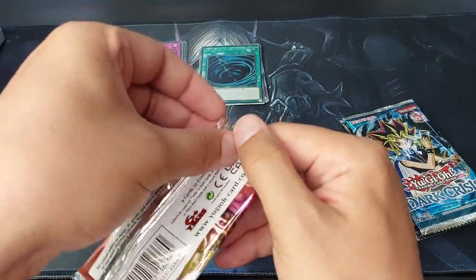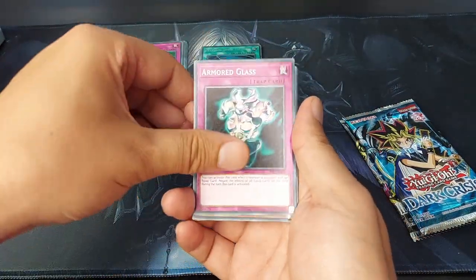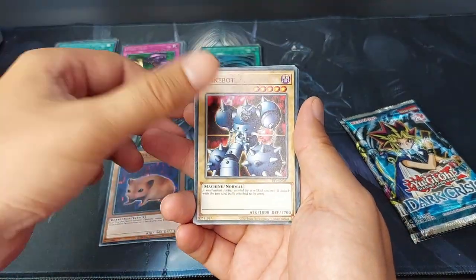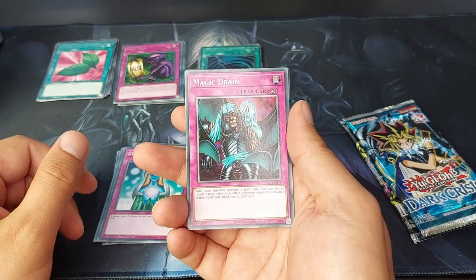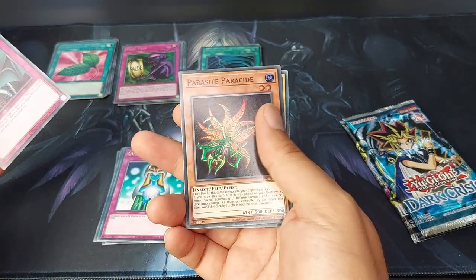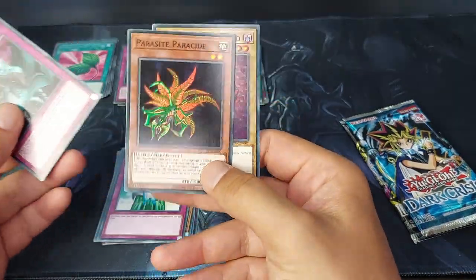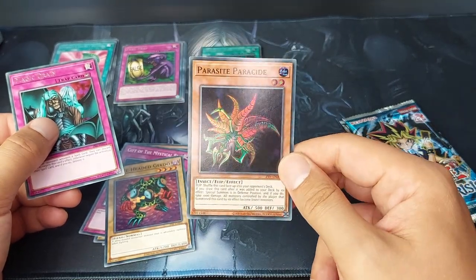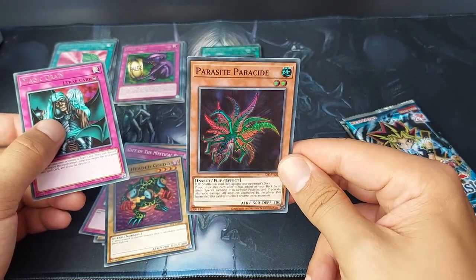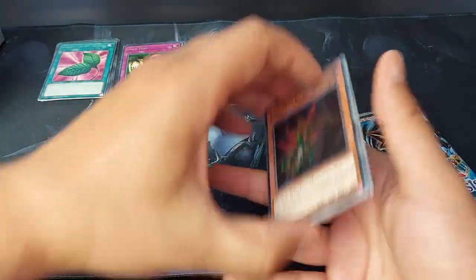Pharaoh Servant. Three to the front: we have Armor Glass, Bubonic Vermin, Spike Bot, Invitation to a Dark Sleep, Sky South, Gift to the Mystical Elf. The rare is a Magical Drain, and Parasite Parasite and a Three-Headed Geekko. It's that special type of foil — really nice, really cool. We got another foil.